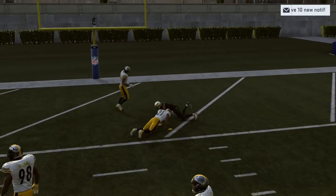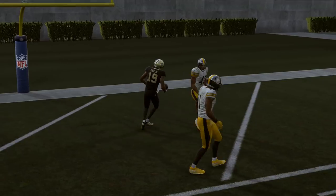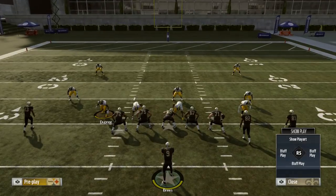So if they're playing underneath and you read that, you're going to have that B receiver wide open for the post.